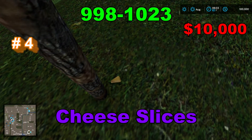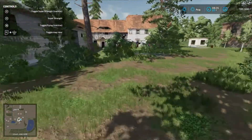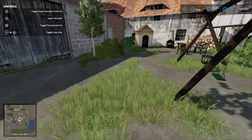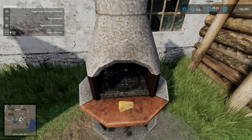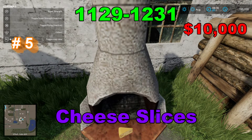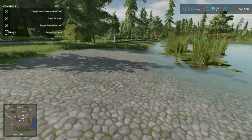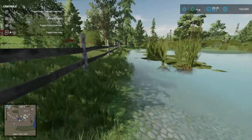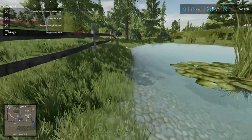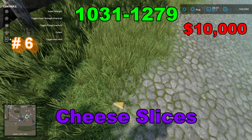Your coordinates are 998 by 1023. Your coordinates are 1129 by 1231. Your coordinates are 1031 by 1279.